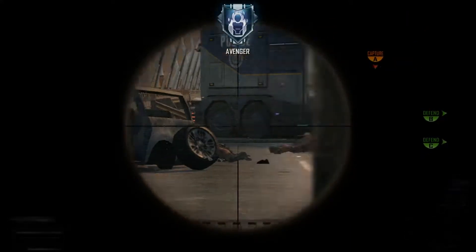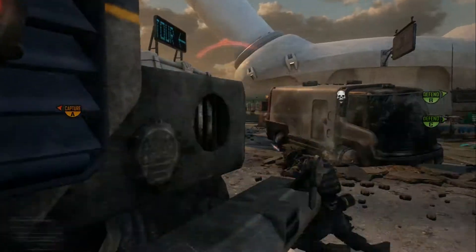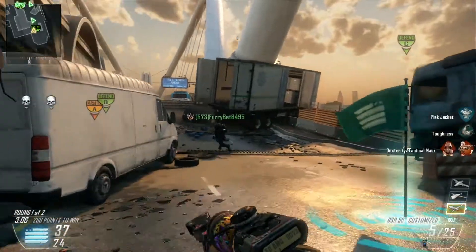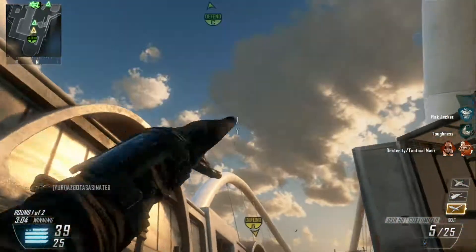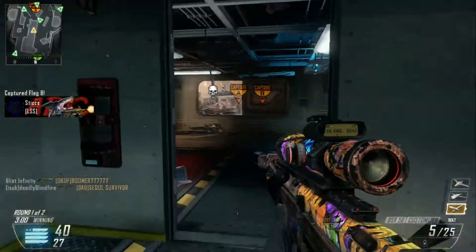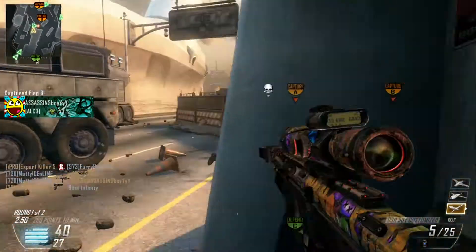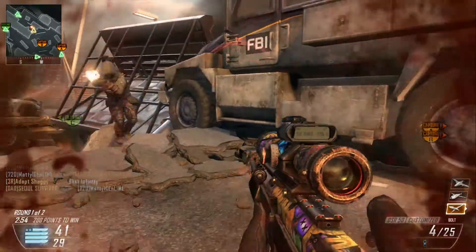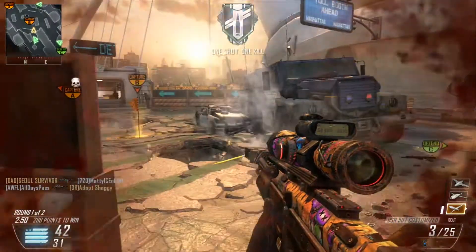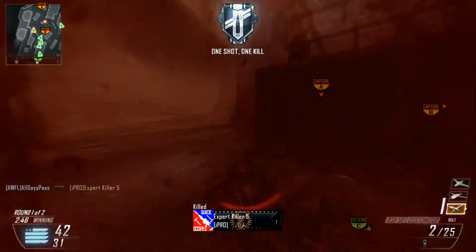I think they got a counter UAV up — my HUD's all scrambled. Miss that one, miss the combat axe, and then die. Seems like a lot of people are running around with pistols these days — I get killed by pistols quite a bit. Looking around, seeing if anybody's camping on B, miss a sniper shot, turn around and hit my shot. I'm not on par with some of the better snipers out there but I get my good games in occasionally.